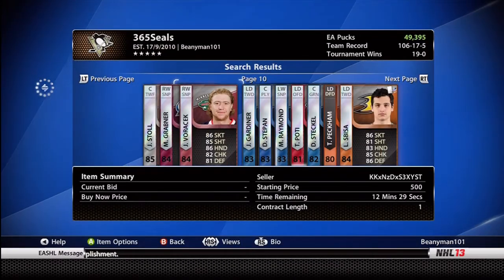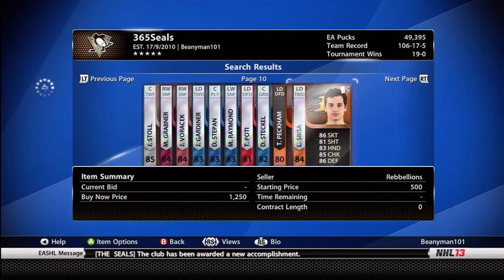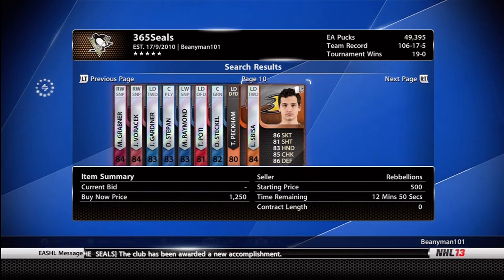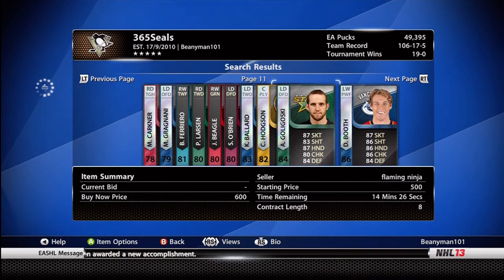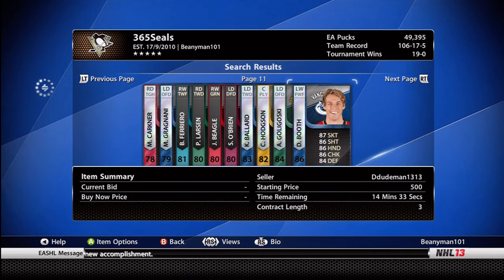Pace is always king, so you can see that I've put a bid on for Grabner there. I probably won't get him for 350 pucks so I might bid a little bit more for players like that, but I just keep on scrolling through.